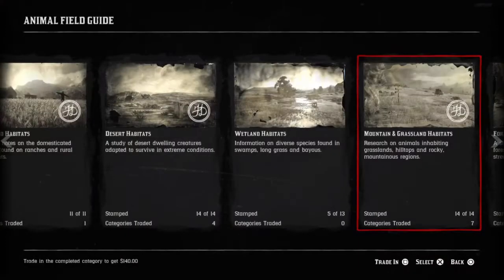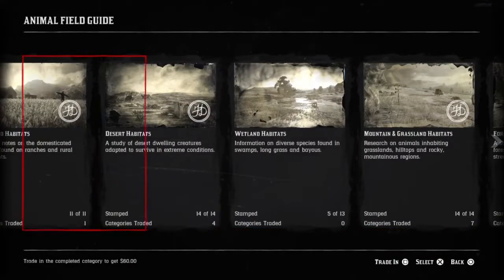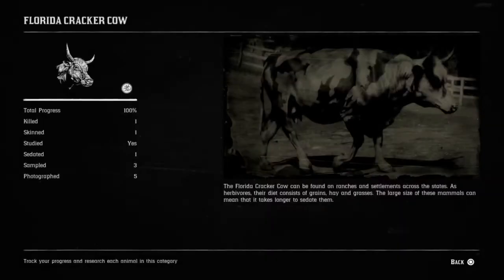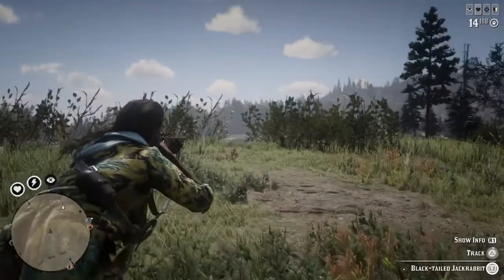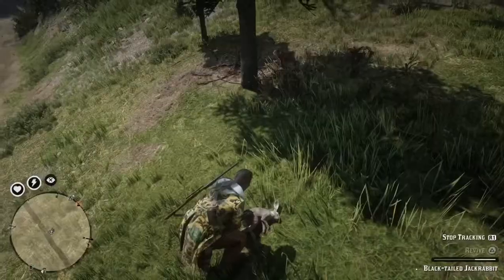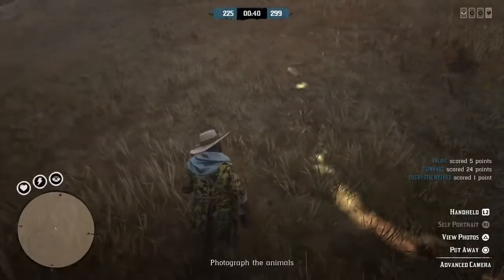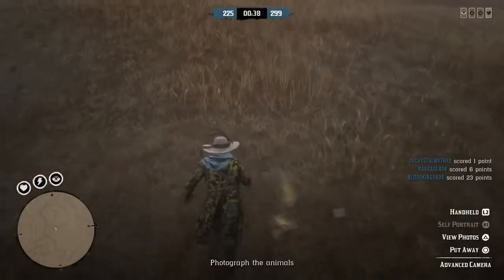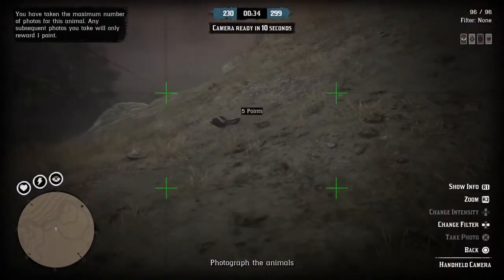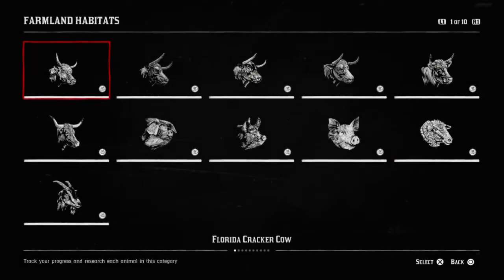Once you pull out the animal field guide, you've got a number of different categories you can choose from. When you click on each category or set, you'll see that to get 100% completion on most animals, you have to track, kill, skin, study, sedate, sample, and photograph. Studied just happens once you track an animal, so you don't really need to worry about that one. But to make money with the role, you only need to sedate and sample an animal.